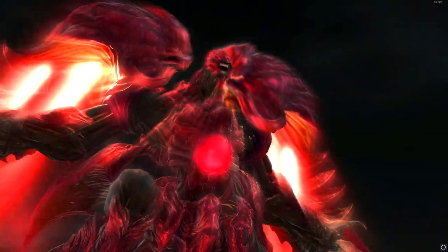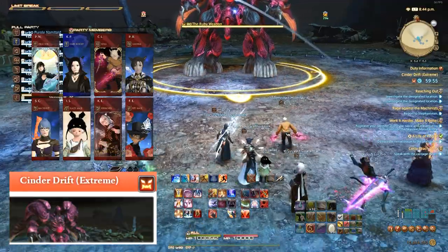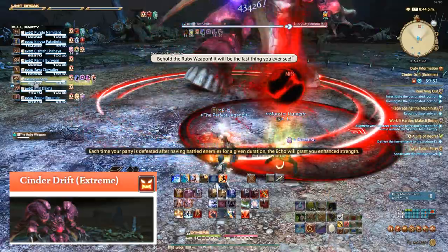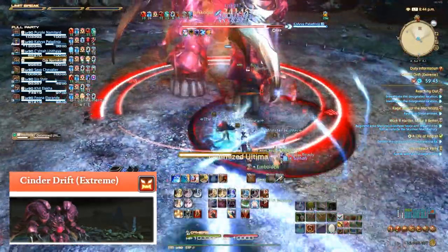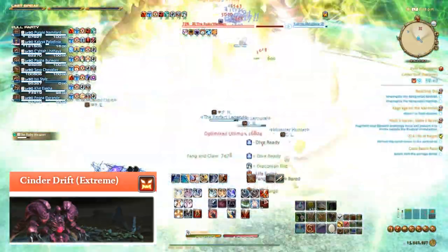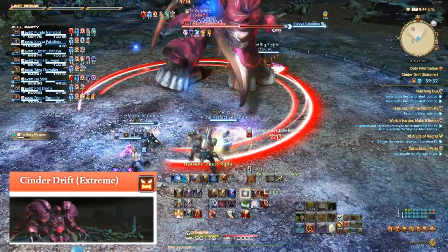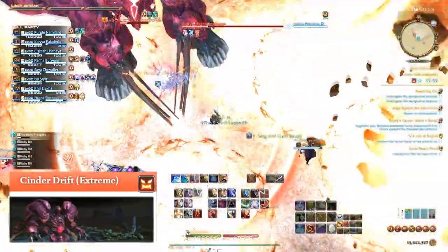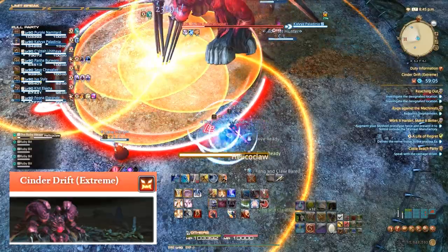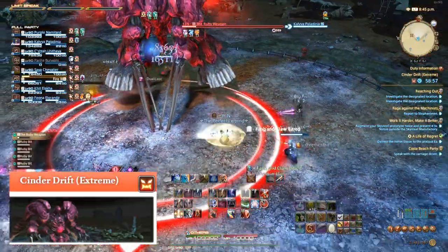The next trial I farmed was Ruby Weapon. It's pretty quick and drops a crafting material worth around 500k gil, just like Titania. This one is super easy to farm, but the thing that makes it more tedious than the last two is the unskippable cutscene smack in the middle. Despite that cutscene, it still only drops one totem, so if you have terrible luck you still need to do it 99 times — have fun watching that cutscene 99 times. Mechanically, in the first phase the only thing you need to handle are small spiral AoEs that go off in a spiral formation — just dodge them as best you can. Even if you fail to dodge and take some hits, you can eat three or four without dying, so it's not a huge deal.